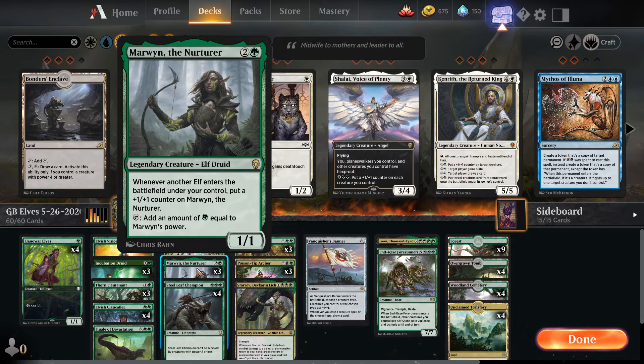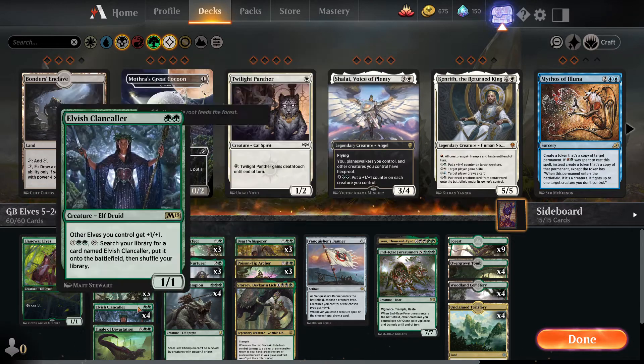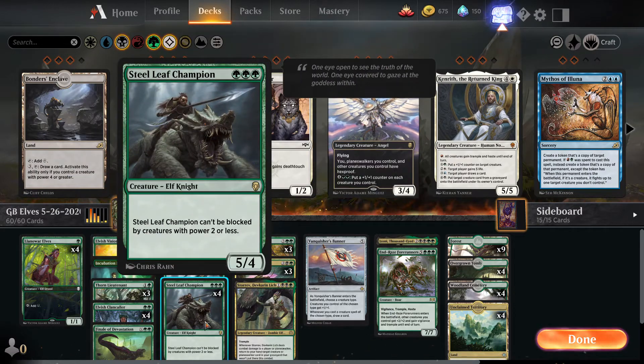Three copies of Marwyn, the Nurturer — three mana, one-one legendary Elf Druid from Dominaria. Whenever another Elf enters the battlefield under your control, put a +1/+1 counter on Marwyn, and you can tap Marwyn to add an amount of green mana equal to her power. You can see how this can get out of hand pretty quickly. Three copies of Steel Leaf Champion — triple Forest, five-four Elf Knight also from Dominaria. Steel Leaf Champion can't be blocked by creatures with power two or less, so it's a really strong beater on the ground — very hard to block when lords are out.